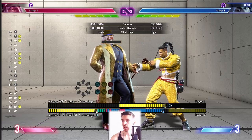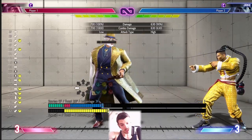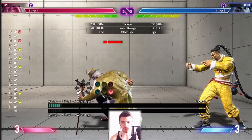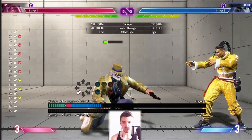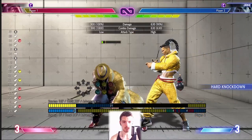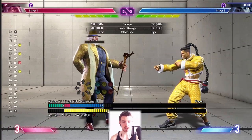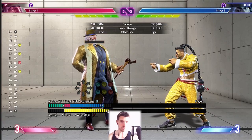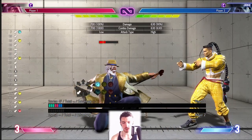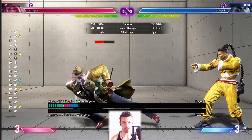Crouching medium kick is not cancelable — you can't get much off it except 700 damage. However, JP does a little shuffle forward so the range is actually decent, a bit better than his heavy kick. The crouching heavy kick is horrible, but the nice thing about it is you get the knockdown. The medium kick has faster recovery at 28 frames versus 35, giving you a little extra safety.